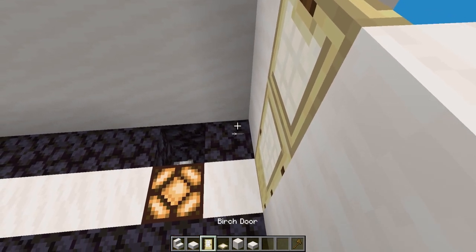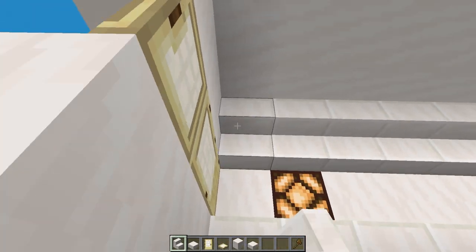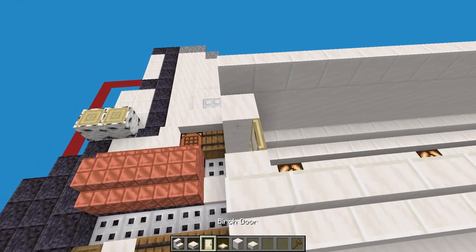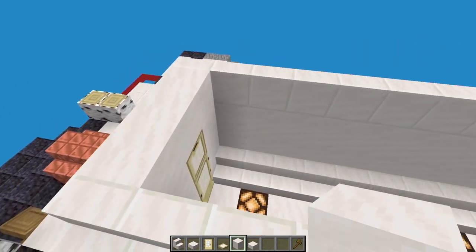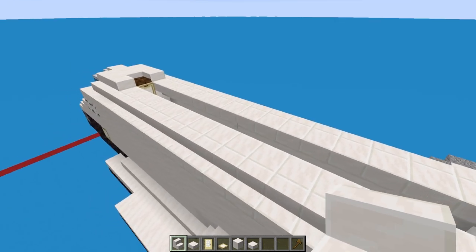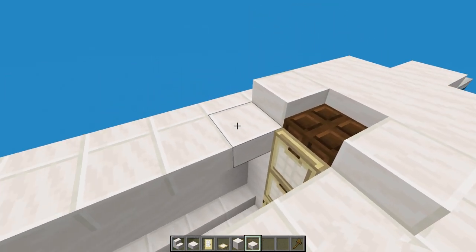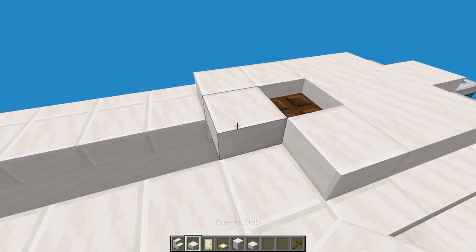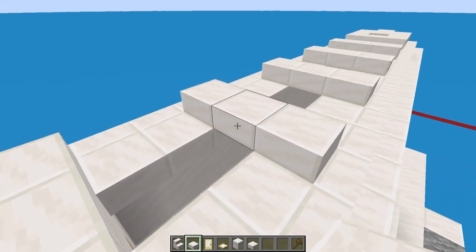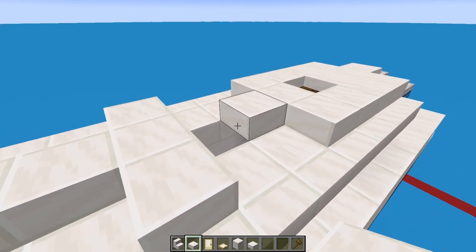Once built, take quartz stairs (not the smooth ones) and run these along the wall on both sides, then run more along the top. Fill in a line of smooth quartz here, then on the inside place upside-down stairs level with the top. Lastly on top, use smooth quartz slabs — go three, leave a two-block gap, then three, two-block gap, and so on all the way along. Run quartz down the middle and fill in the sides with smooth quartz.